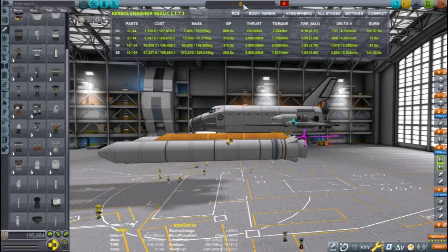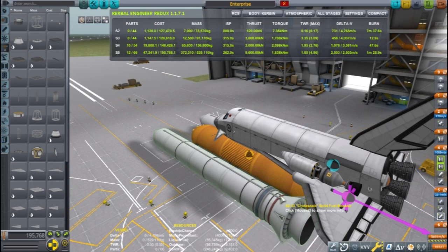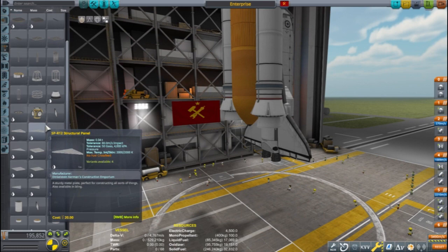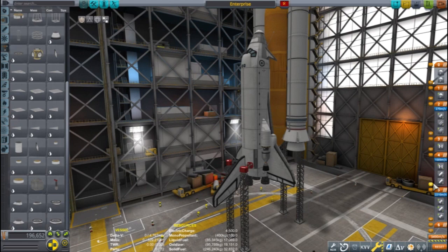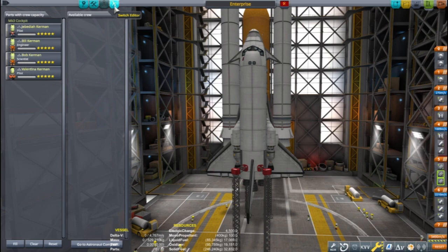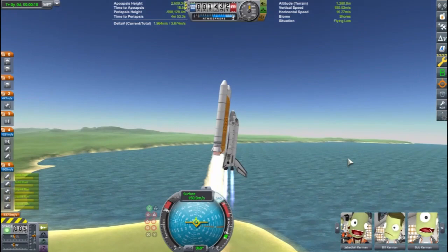Now after looking everything over, it's about time to take the Enterprise over to the vertical assembly building for final launch preparations. In the vertical assembly building, I rotate the craft so it is in the proper orientation for launching. Next, I add a couple sets of launch clamps — one set to the orange tanks and another set to the craft itself. I move the launch clamp staging to be the second staging after firing the engines. This will let the engines build up a little bit of power before releasing with the launch clamps. Okay, looks good — let's launch this thing.